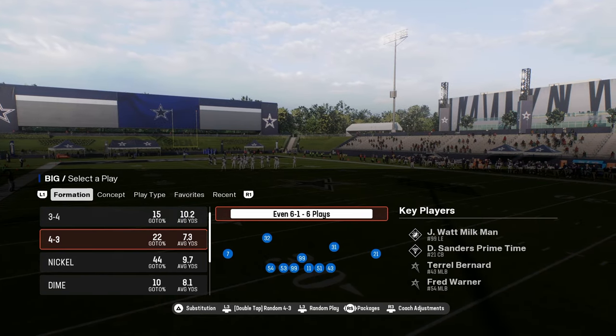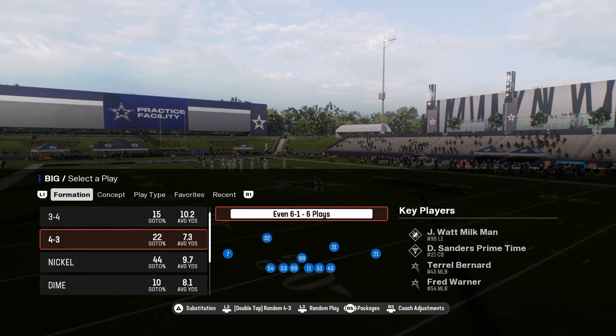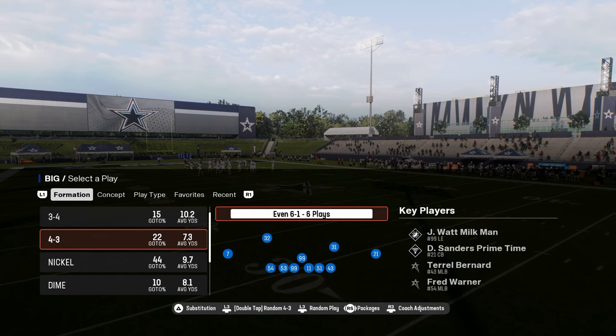This video is going to break down how to run the 4-3 even 6-1 defense in Madden 25. This is going to be in the Minnesota Vikings playbook.